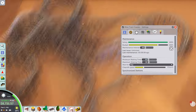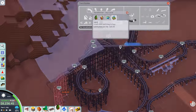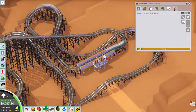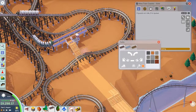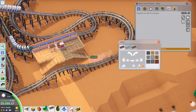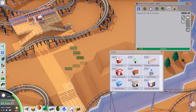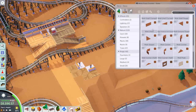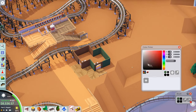Completed layout for the mine train - nothing extraordinary, just some drops and helixes with a nice section over the water where we'll build a bridge. It didn't quite meet the 50 excitement rating, sitting around 48.5, so hoping a station and some theming will push it over. Unfortunately mine trains don't get particularly high excitement unless you add unrealistic steep drops, being family coasters, but we'll find a way to hit 50.